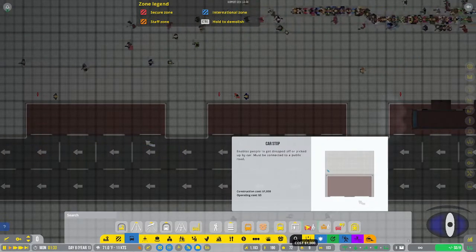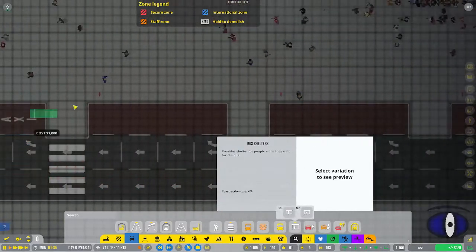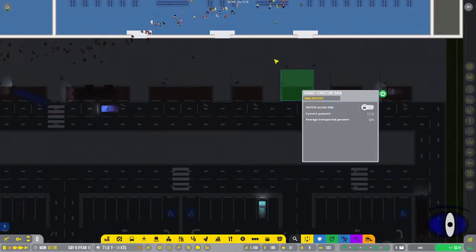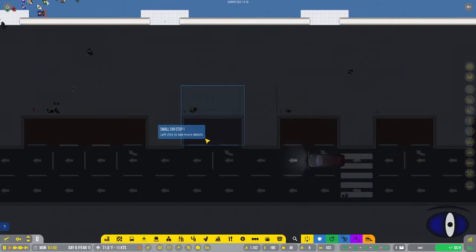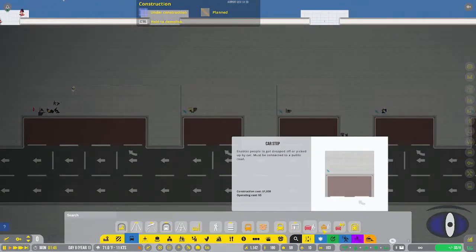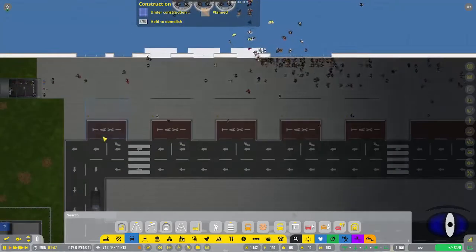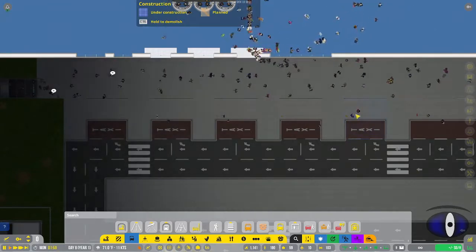We also have car stops, which are very similar to bus stops except they're about half the size - only two road tiles wide, whereas bus stops are four. Regular cars will come and drop off or pick up people. Next we have taxi stops - same concept as car stops, but these are where taxis will come in and pick up people.